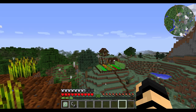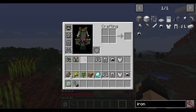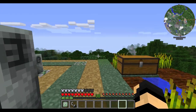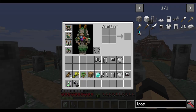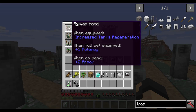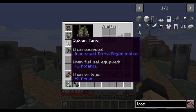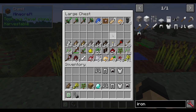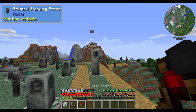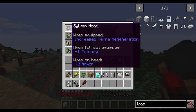Given this stuff is a bit more expensive in a different way — it did cost you four diamonds to make this set, plus a whole lot of leather, which is a lot of cows — it's got different bonuses. If you hover over it, it'll say 'When full set equipped, plus one potency.' It also tells you the different armor bonuses, and it says 'When equipped, increased terra regeneration.' Those two items — potency and terra regeneration — are in reference to casting. If you're going to be using any of the staves in this mod, this is the armor for you. It will also repair itself over time, so you don't have to worry about constantly replenishing the material. You can enchant this very heavily and not worry about it disappearing because it's going to replenish itself.